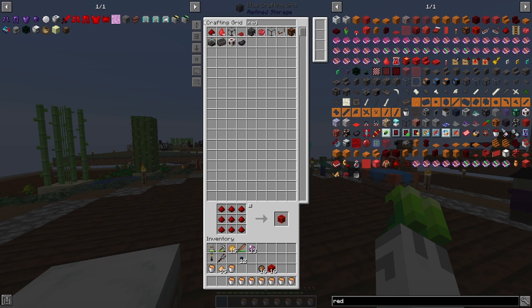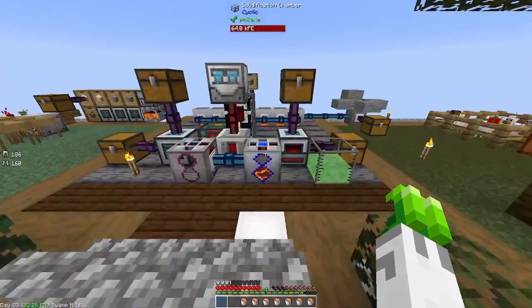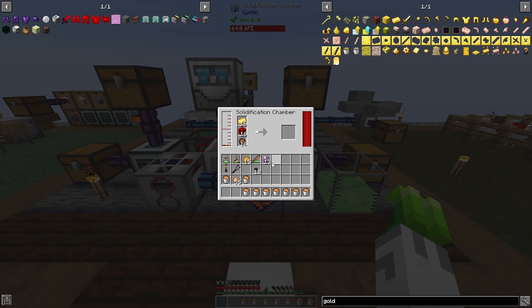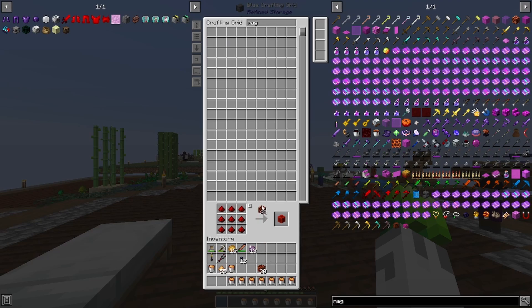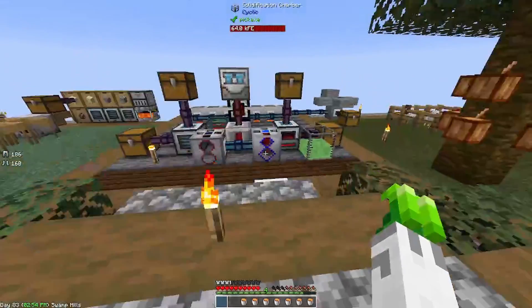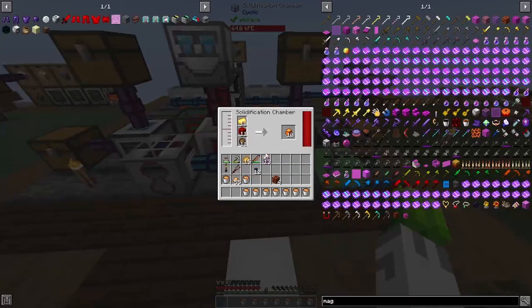We got fifteen, sixteen — and we need gold — seventeen! All this stuff goes in here and that should make us the crystallized amber, right? Yes it does — look at that! We're making quite a few, but we're going to need more. How many did that make? Twelve — let's do eleven more. That's going to make more than enough; we won't have to worry about that ever again.